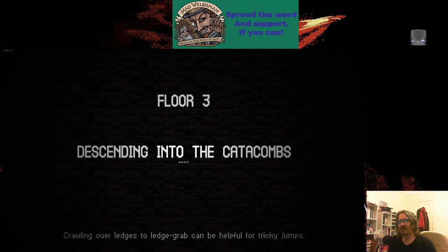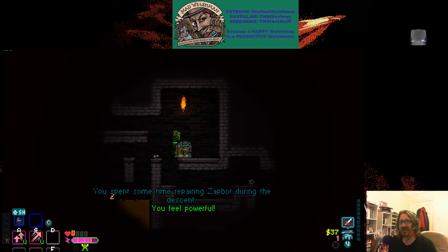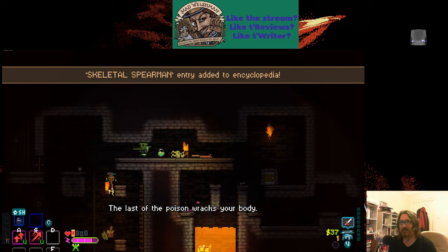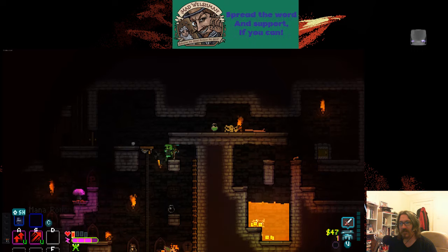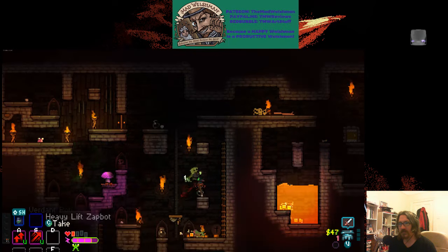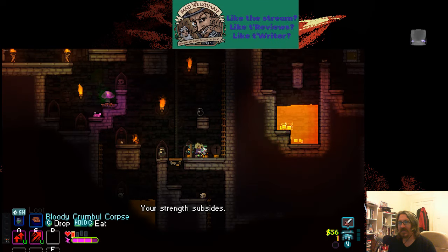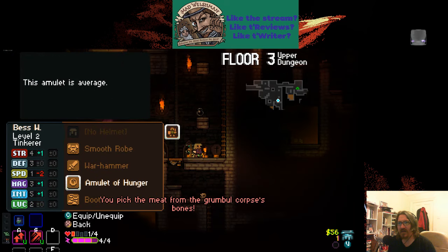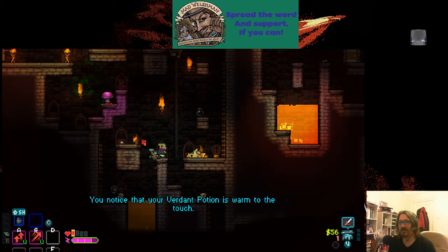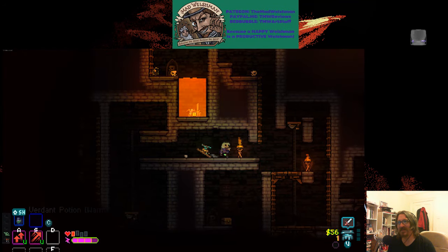Let's move to the next area to show what a skull means. A skull means that a couple of enemies are automatically alerted. I don't think it really needs to be repeated that lava bad.